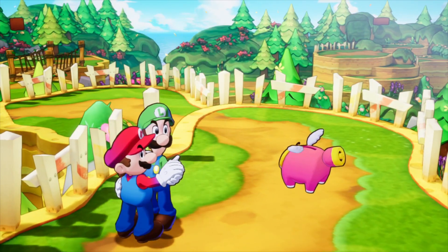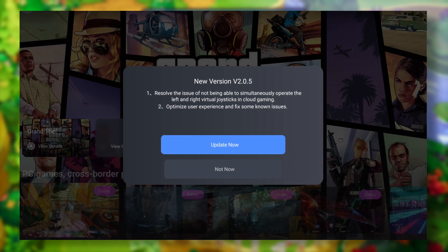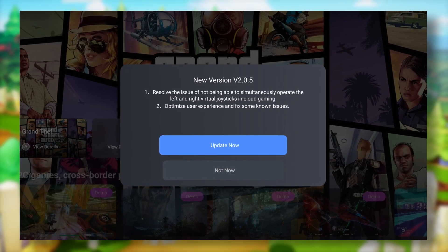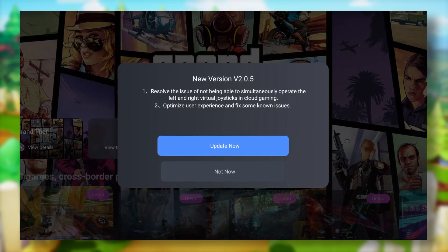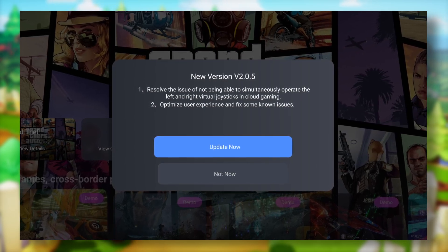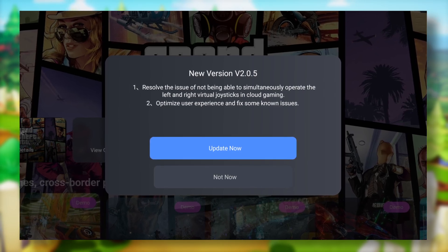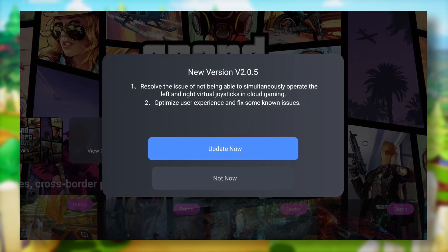We also have a new version release for Gamehub, version 2.0.5, which resolves issues for left and right virtual joysticks and cloud gaming, optimizes user experience, and fixes some known bugs. To get this update, just open up your Gamehub application, make sure you're connected to the internet, and the update should pop up.